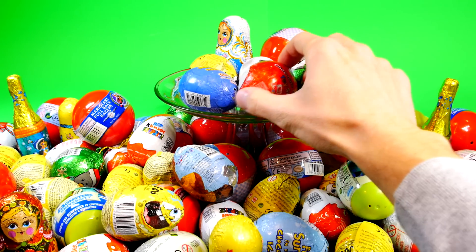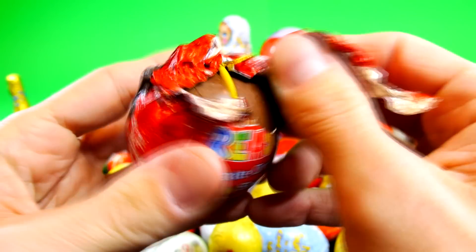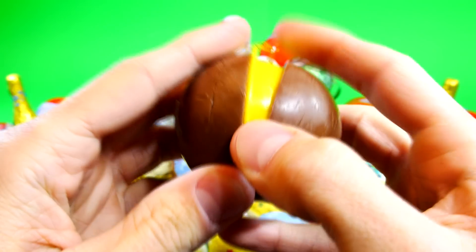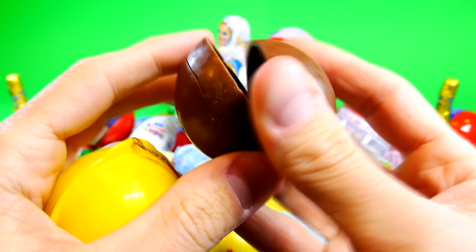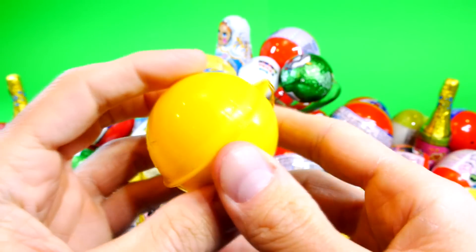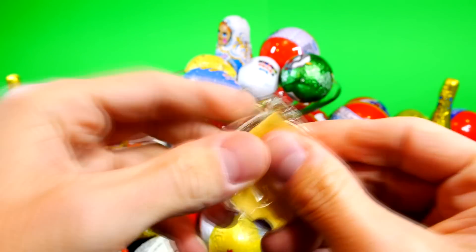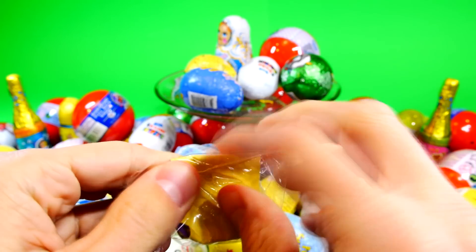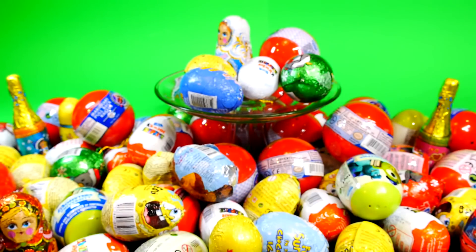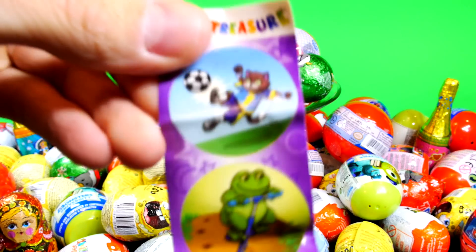Next up we got a chocolate Choco Treasure ornament. It's got Frosty the Snowman on it. This Choco Treasure had a sticker pack inside and it was 8 total stickers.